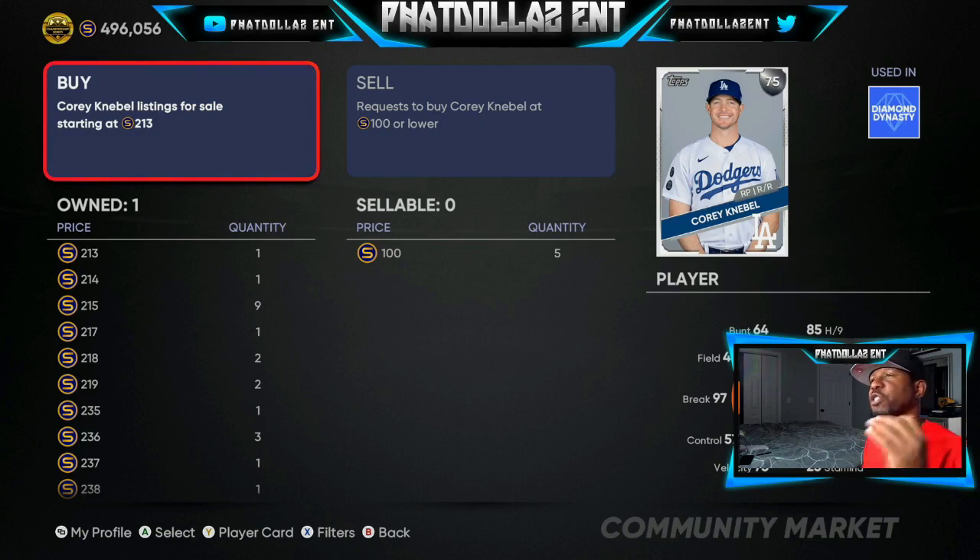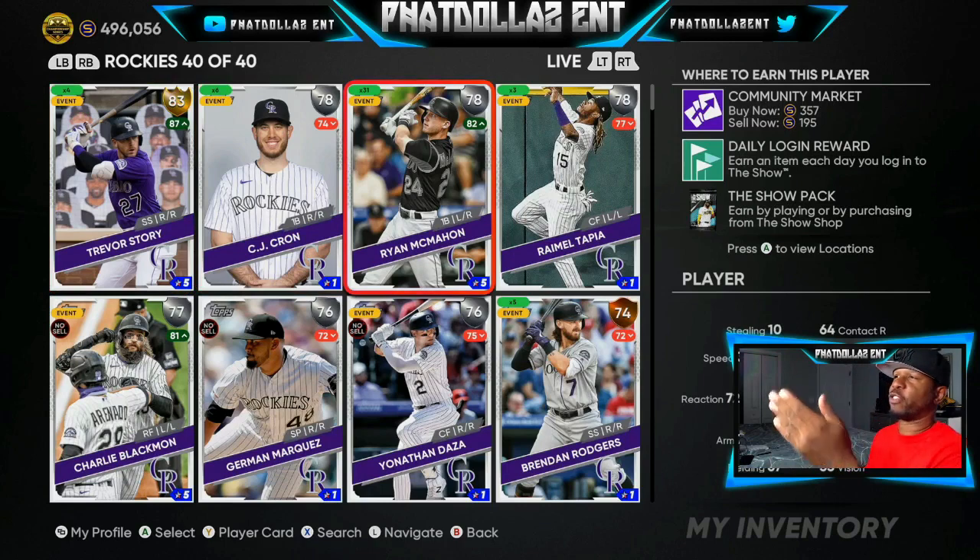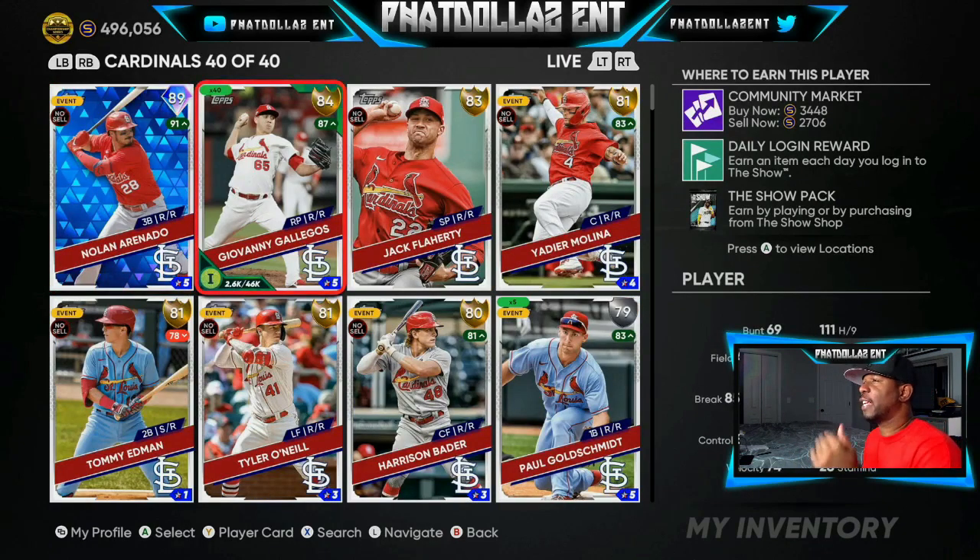There's no reason why you shouldn't have stubs if you're following this channel. I'm not telling you to invest 150,000 or 250,000 into one player because SDS has jokes — but the joke's gonna be on them because we will overcome. Looking at my investments right now: I'm still waiting on Ryan McMahon, I've got 31 of them and I'm going to try to get another 10 or 20. He's only 195 stubs. He keeps playing on and off, and when he gets that plus-one, it's a guaranteed 30,000 to 50,000 stubs on a silver.